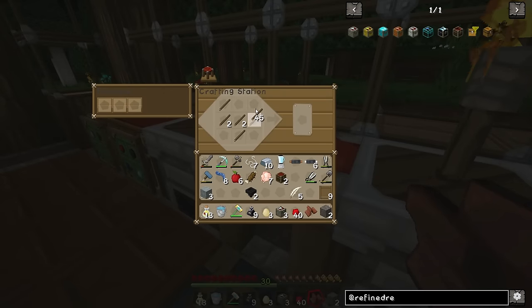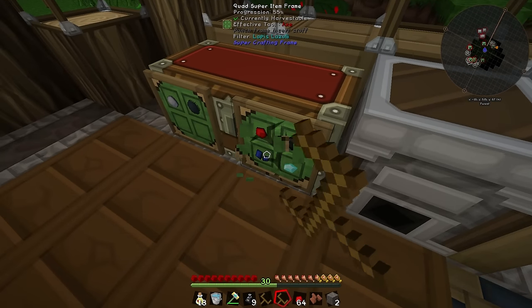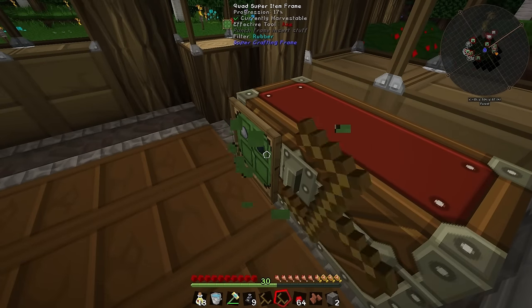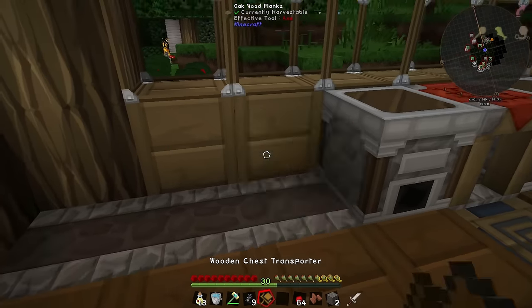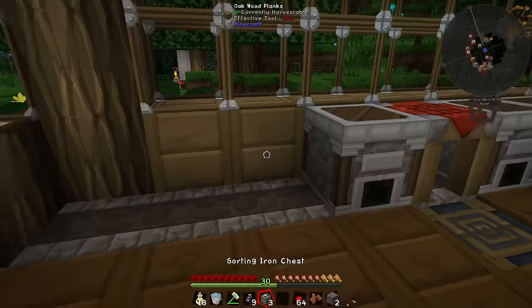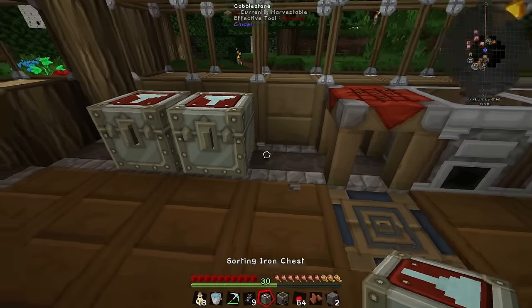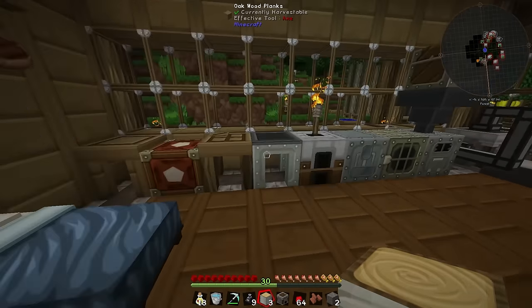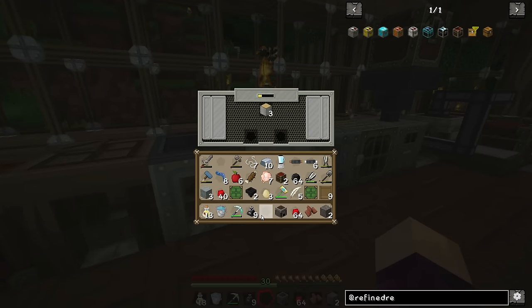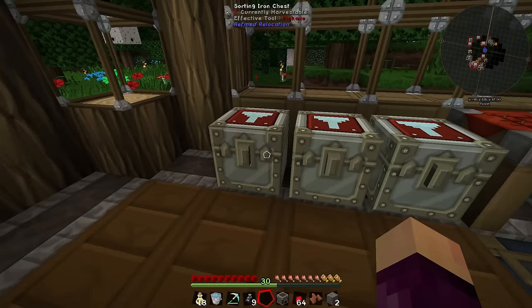The way these work is they essentially allow you to auto-sort items into certain chests. Let me grab a couple of the chest transporters we made a couple of episodes back so I can move the two existing chests to another location. I'm also going to take these down for now and put them back on the sorting chest once we're done, just to make it easier to access everything inside. I want to make one initial sorting chest — and yes, birchwood can be pressed into paper too.